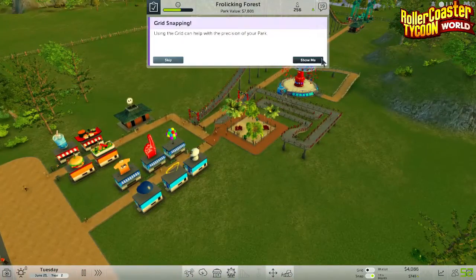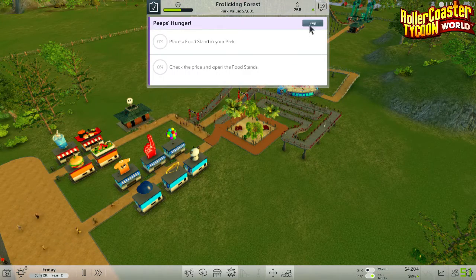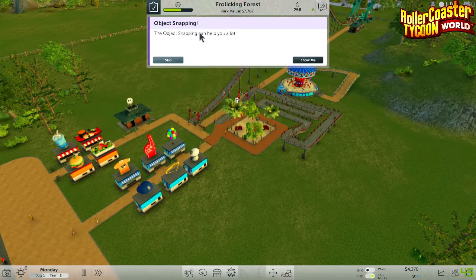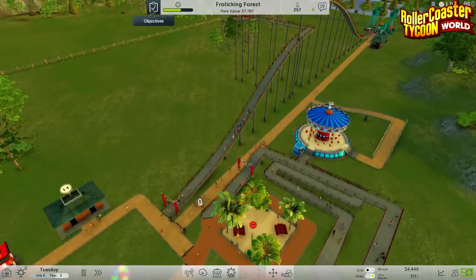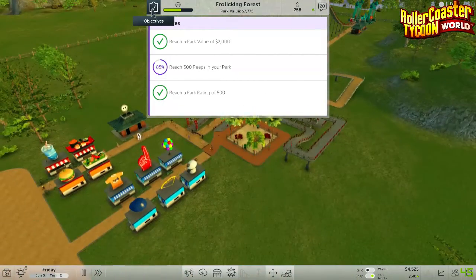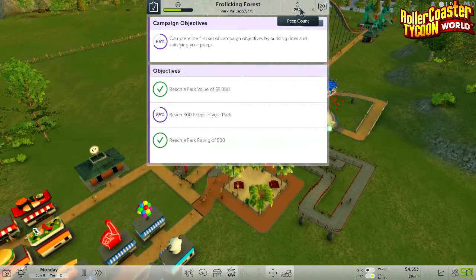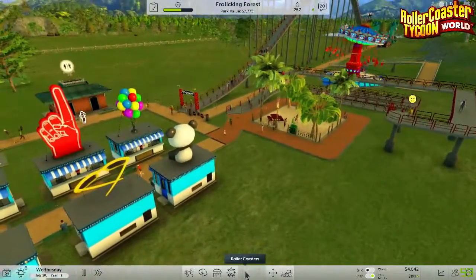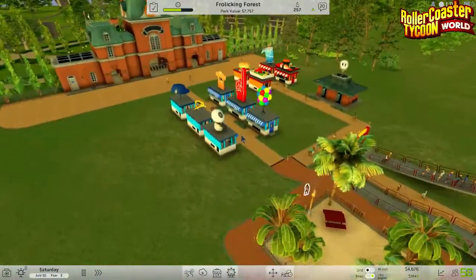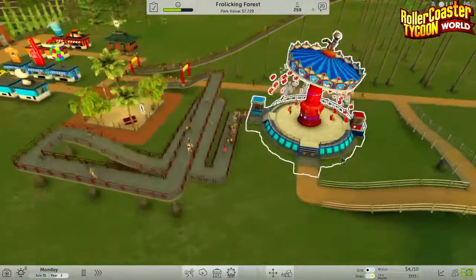City alright, eh? What other things have I got here? I just don't want these to be headed. Come on - reached 300 peeps in your park! What about a bloody roller coaster? Come on. Definitely getting there. And I've got $4,000. Let's do this another thing here. They're all going quite good. There's the exit, so let's build another park up there.